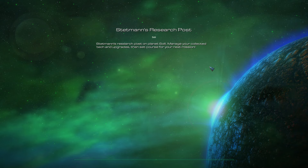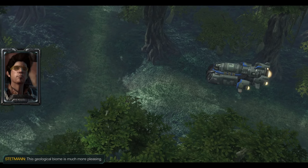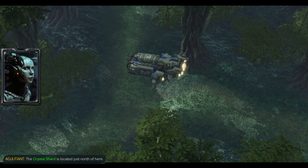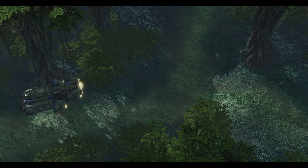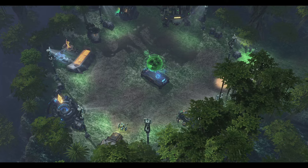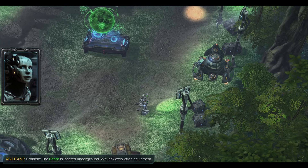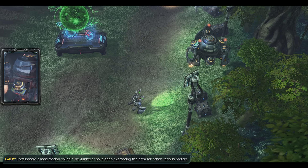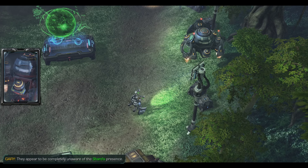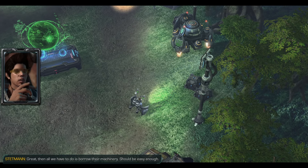Take me to Solly, please. Stetman's research post on planet Solly — manage your collected tech upgrades, yes, we understand. Now arriving at Solly. This geological biome is much more pleasing. The crystal shard is located just north of here — let's set up our equipment at this nearby clearing. The shard is located underground; we lack excavation equipment. Fortunately, a local faction called the Junkers have been excavating the area for other metals and appear completely unaware of the shard's presence. All we have to do is borrow their machinery.